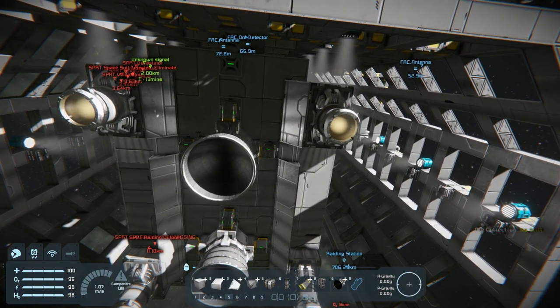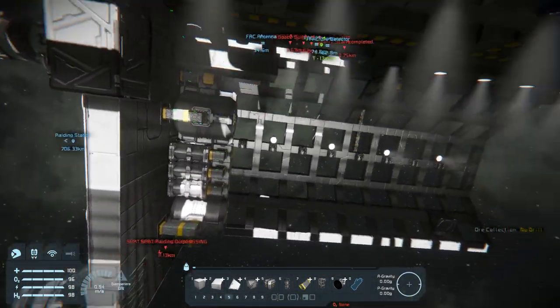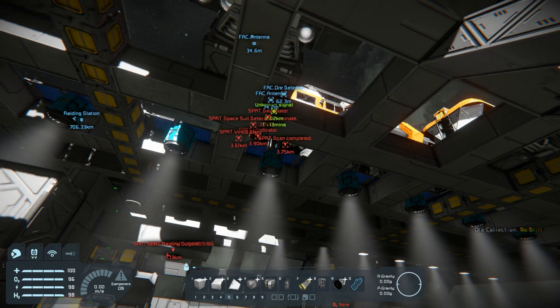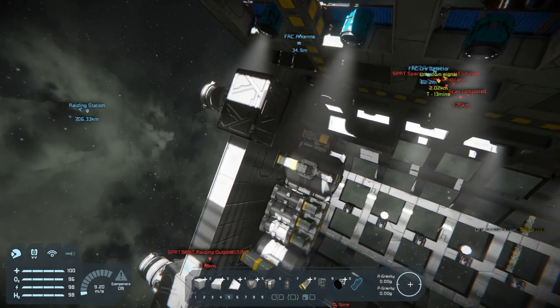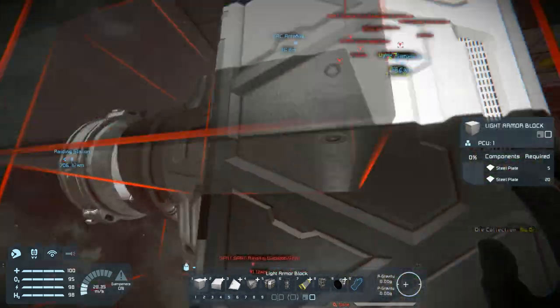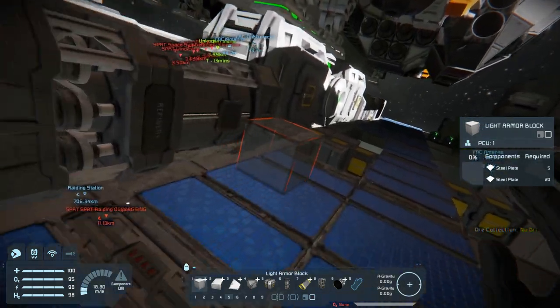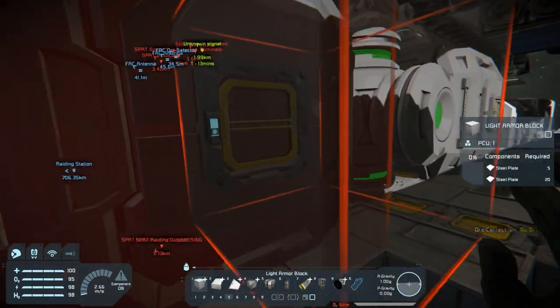So this one is going to take over as my capital ship of sorts, I'm thinking. And what I need mainly is a hangar. I guess I died, so I should probably grab all my resources again.